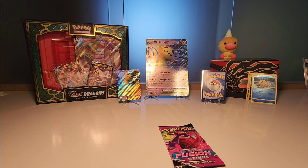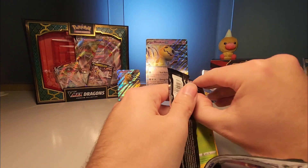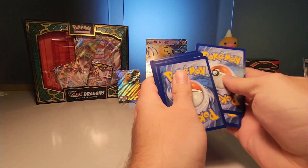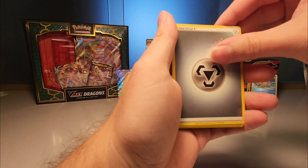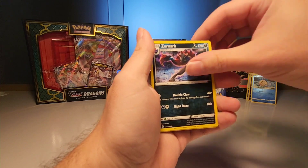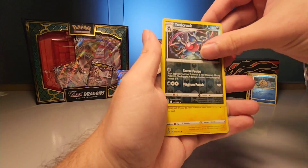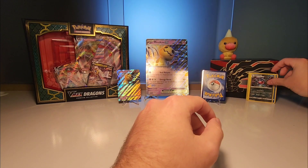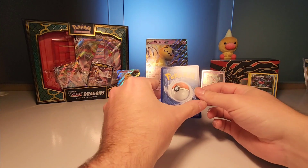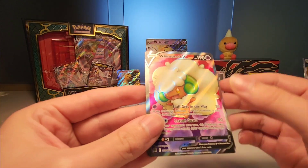Alright, so far not so good. We got one last pack — Fusion Strike — and we know we got at least one good hit back there, make it all worth it hopefully. One, two, three, four — I'm feeling metal. We got Copperajah, Zacian, Pansage, Cufant, Slugma, Skit, Toxicroak, and Toxicity. Alright guys, it's a one-hit wonder — I think it's a V-MAX or V-Star. Let's reveal it... just a Whimsicott V. I saw the silver and thought it was gonna be something good, but that's okay — we got ourselves a Whimsicott V.